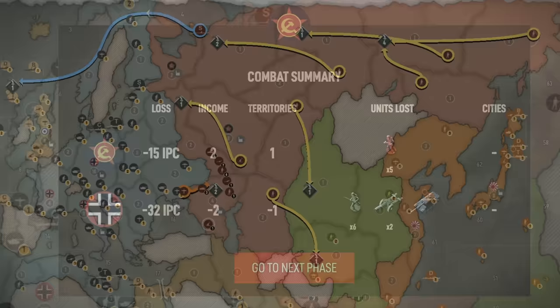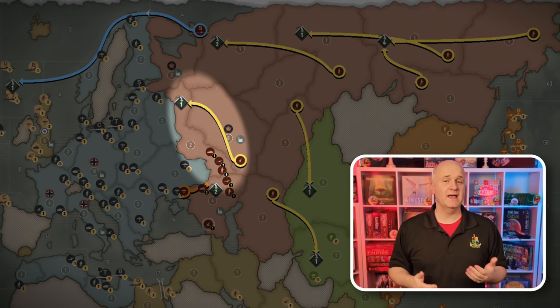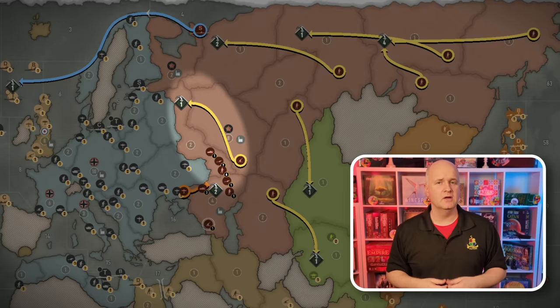Looking at the combat summary, the Russians can feel really good about their better-than-two-to-one margin of IPC losses. A pretty straightforward non-combat move: the sub moves to C-Zone 7, the fighters land in Caucasus, and most of the infantry in Asia march west, with the exception of guys who stepped into China to help out the Americans. The AA gun in Moscow moved into West Russia in hopes of taking out the shiny German fighter should they decide to attack. The Russians mobilize the new tank and three infantry in Caucasus and the other three guys in Moscow. Where are the two bad options? Let's look at the German position.